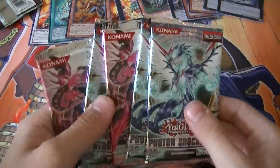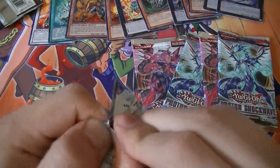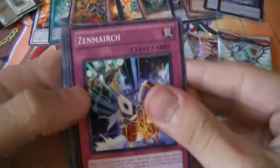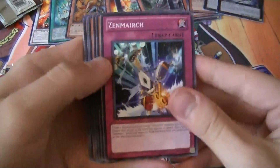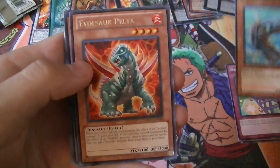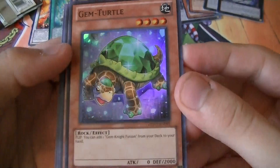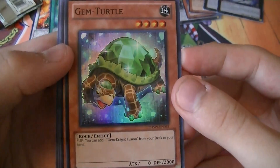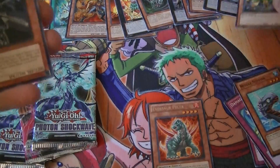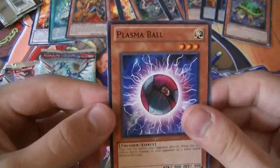Photon Shockwave pack. Zen March, Wind-Up Warrior, Damaged Diet, Needle Sunfish, a Rare Evil Star Pelta, and a Super Rare Gem Turtle — for those Gem Knight Fusion decks, if they even play this card. Senior Silver Ninja, Mirror Mail, and Plasma Wall.